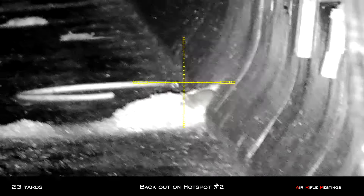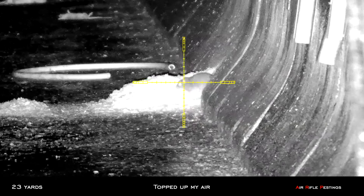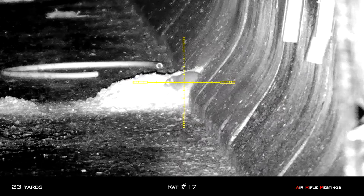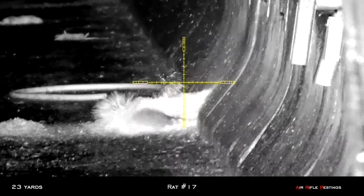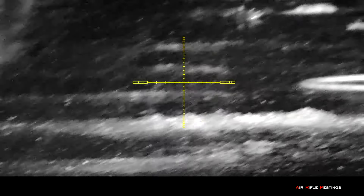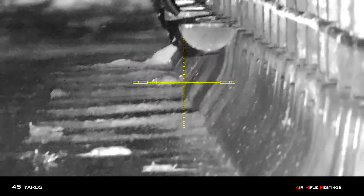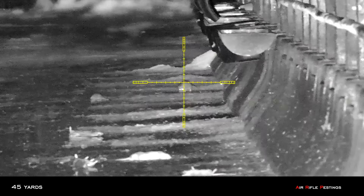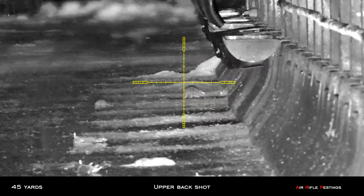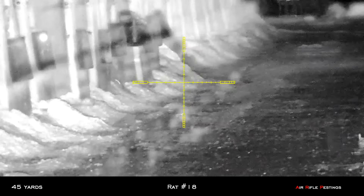So back out at hotspot number 2. There's a big rat here at 23 yards. I already just topped up my tank — no problem. Dropped him right there and he died violently and soon collapsed. So I was trying a longer shot here, about 45 yards. Did my hold over and hit him on the upper back. It's not going to survive with the Hades. Again it went back in the hole and I couldn't retrieve the body.